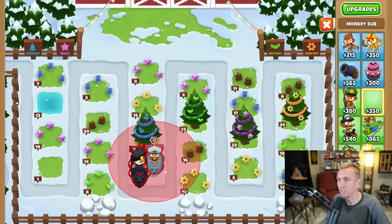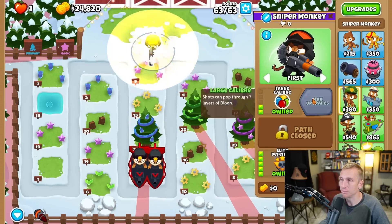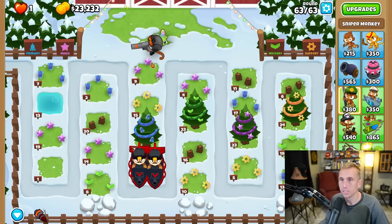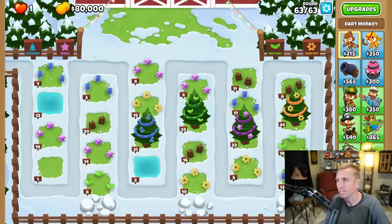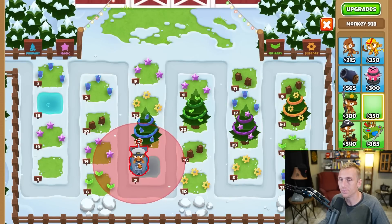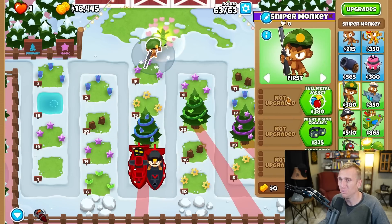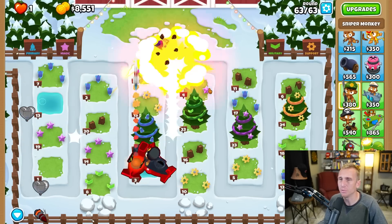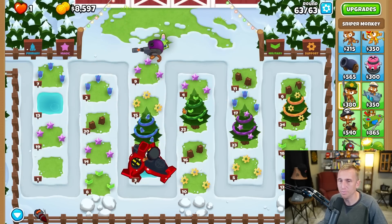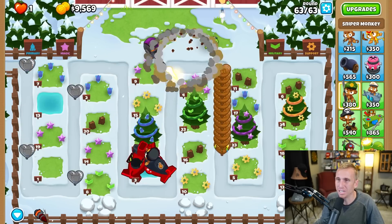Couldn't we technically just triple first-strike this thing? I think I'm done being too stupid about it - so we'll first strike it. We don't have enough for it - that's why. So we can do one first strike with preemptive, another first strike here, and then enough to hopefully take down the big guy. We don't have enough for it but I don't think we need to - we can just do the one big one. Big guy gone. Hopefully the second one will have regenerated by then. Oh my gosh we don't have enough time for this - maybe though. Could be down to the wire.